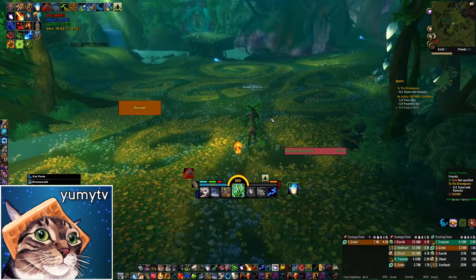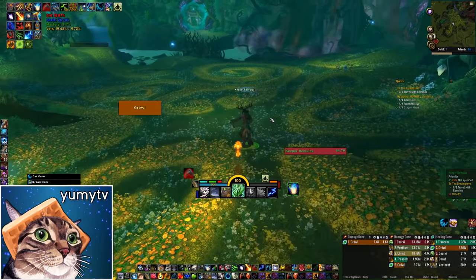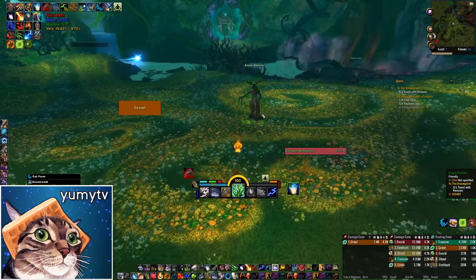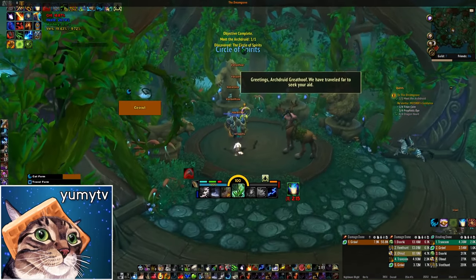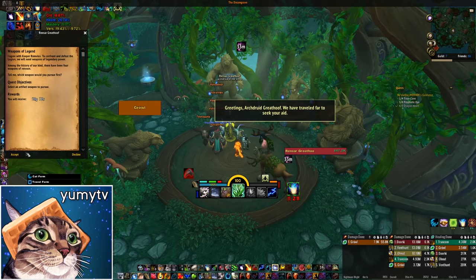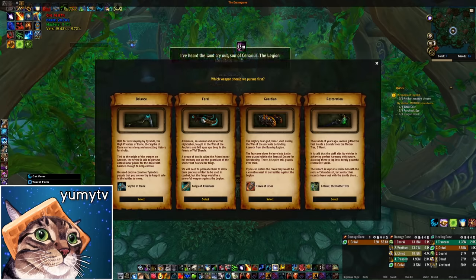Now that you're in the right Dreamway, finish the quest chain to get taken to the Dreamgrove where you can finally start the quest to get your appearance. You'll be given a choice as to what artifact weapon to pursue, so if bears aren't your thing, you can choose one of the other paths. There are many other artifact appearances you may want to unlock, so be sure to consult the full list before making your choice. I chose the Claws of Ursox since there are some cool bear forms to unlock and I like my Fire Cat already anyway.